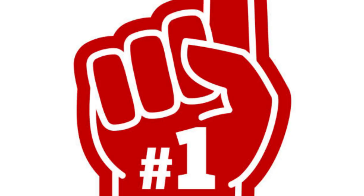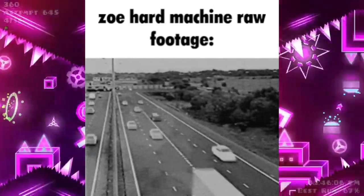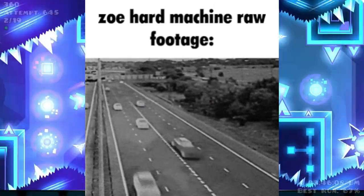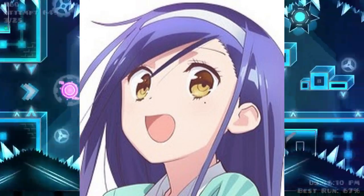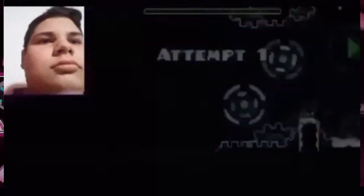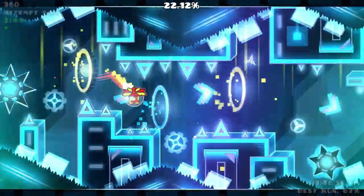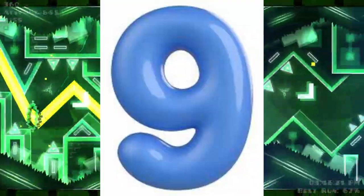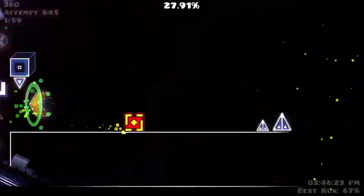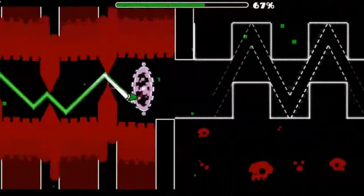At the number one spot we have Precipitance. This is the most popular level on this list, sitting just under 78,000 downloads, and it's also the oldest level on this list, being made in March 2020. I believe anyone that tries this level and really puts in the effort can beat it. At the time of writing the script, it's placed at 886 on the Arethal, which is the 9th lowest level in the game. For being such an easy extreme and being so fun, I'm surprised this level went so unnoticed.